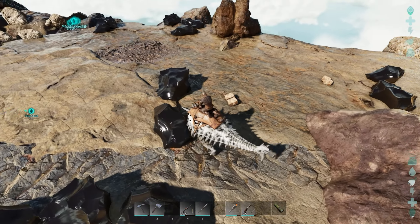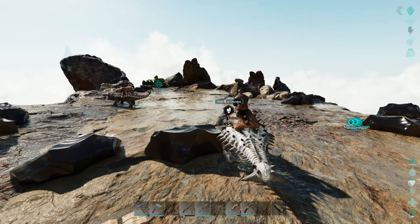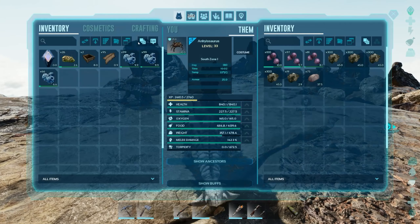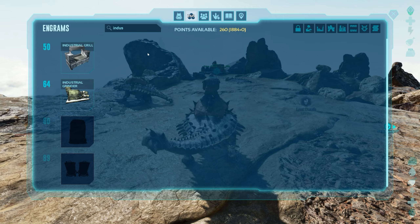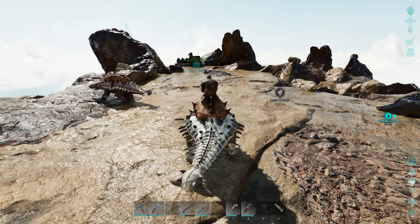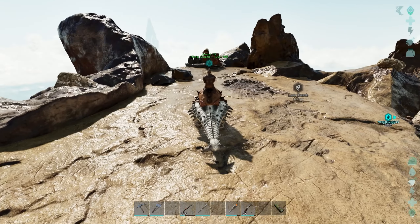We got a ton of metal — about 1,200, so around 600 ingots. I'm gonna throw that into the furnaces up here for now. When do we get our industrial furnace? It's at level 80, I believe. We're level 78 right now, so we're not super far off.